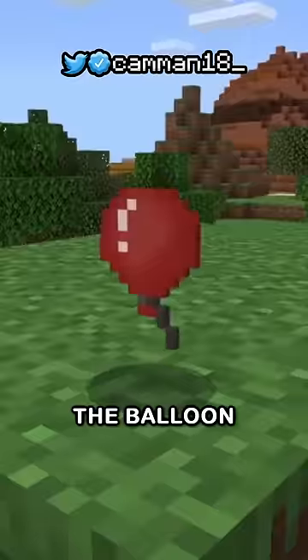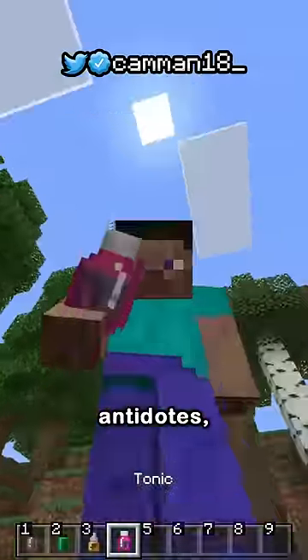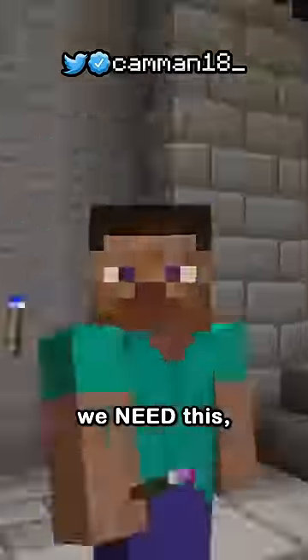Speaking of things that should be added — the balloon. Its only purpose is trolling mobs. They also have antidotes for different negative side effects, and colored torches. We need this.